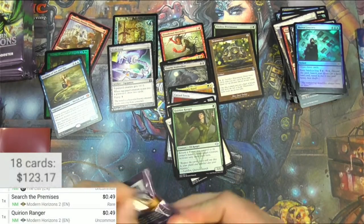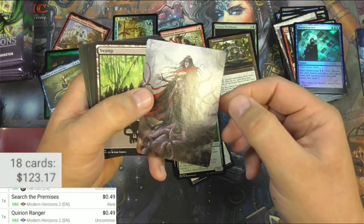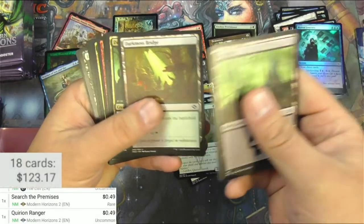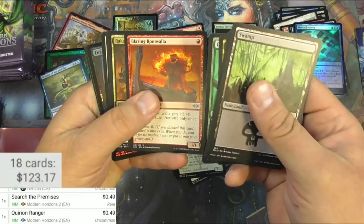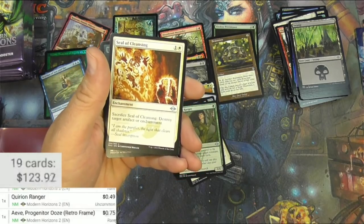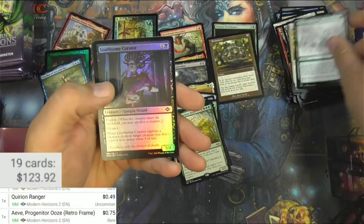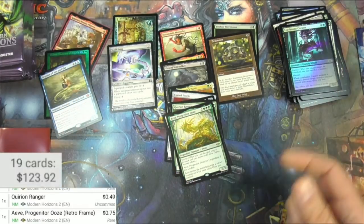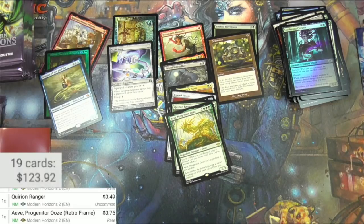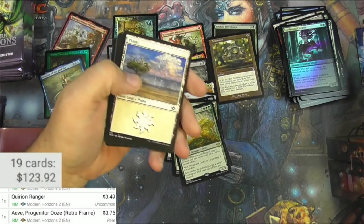I'm not sure if the showcase adds much value to these commons and uncommons — I don't really think so. That's a Gaia Drone. There we go — Progenitor Ooze and a Seal of Cleansing, and an Abundant Harvest and a Loathsome Mercurator. Very nice. Come on — where's the fetch lands? I know they're going to show up at some point. Blossoming Calm.